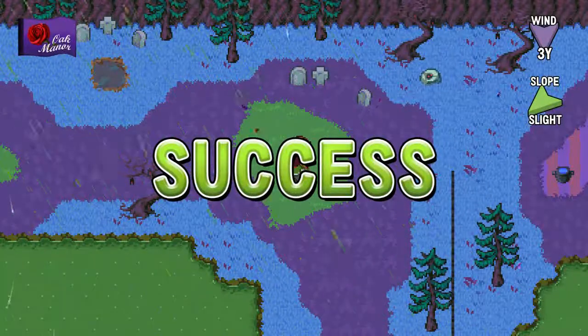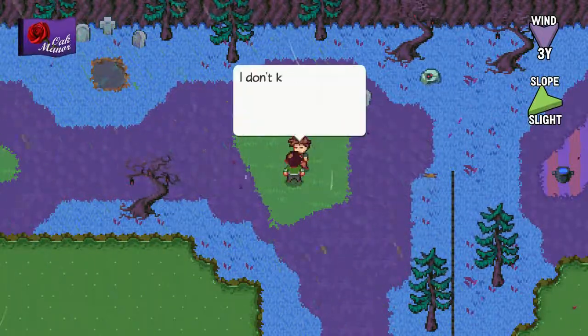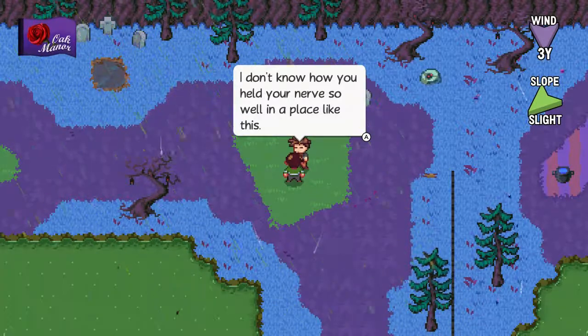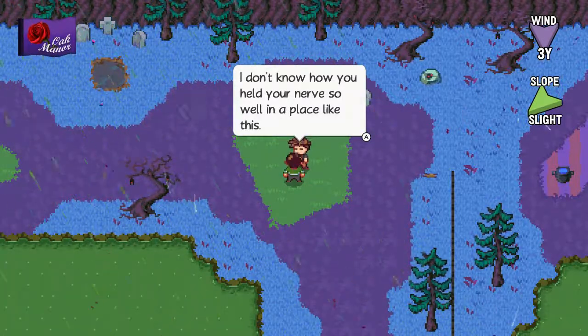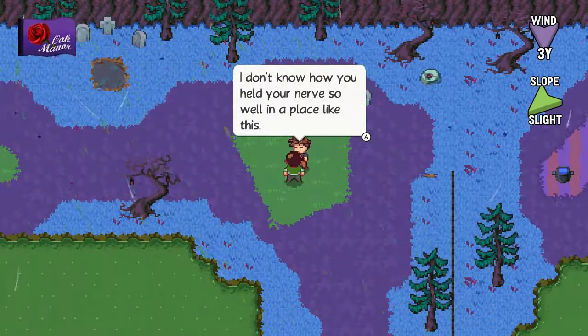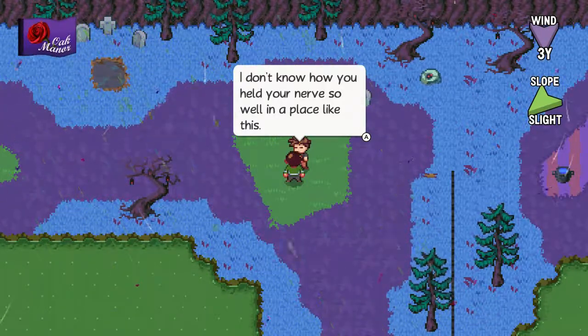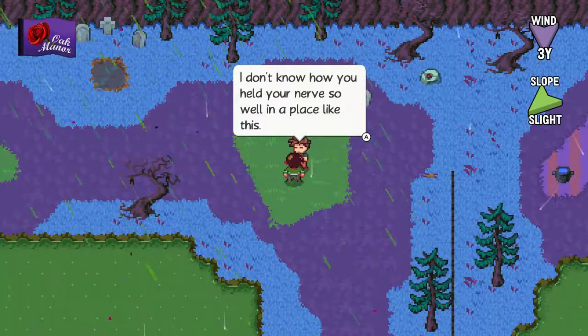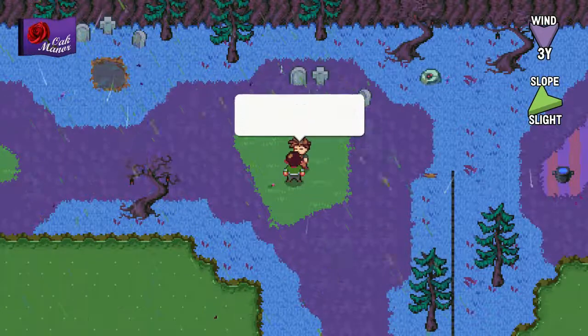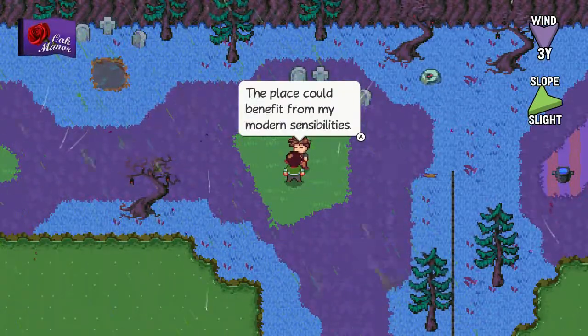Hi, guys. This is KidLink77, and welcome back to Let's Play Golf Story. In the last episode, we fought a grand wizard, and we now have the ability to play the course, finally. Which is what our ghost friend wants us to do. I don't know how you held your nerves so well in a place like this. I think I'll head to Tidy Park next. The place could benefit from my modern sensibilities. Great. Perfect.